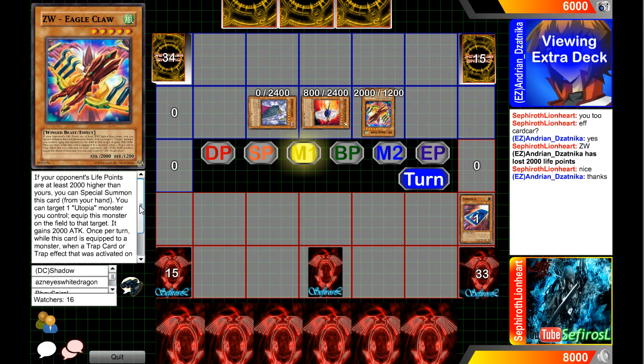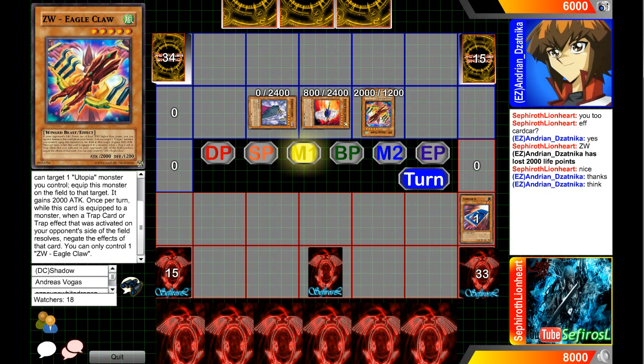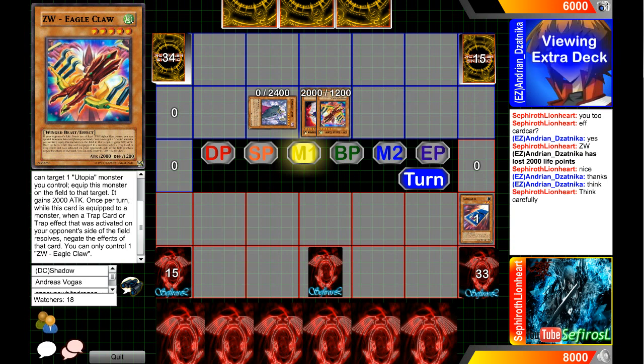You special summon it as long as your opponent's life points are at least 2,000 or higher. Then you can target one Utopia monster and equip it, and it gains 2,000 attack. Once per turn, while this card is equipped to a monster, when a trap or trap effect that was activated on your opponent's side of the field resolves, it negates the effects of that card. You can only control one Eagle Claw. So basically, when an opponent activates a trap, it just negates it. It gets confusing when it says after it was activated on your opponent's side of the field and it resolves — I'm trying to think of what would make it activate but not resolve.